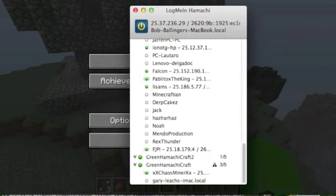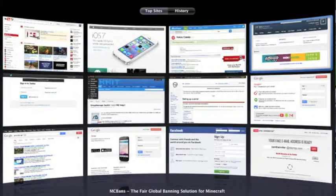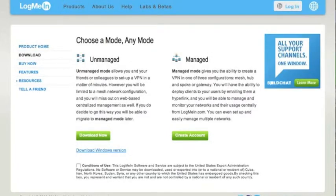This is what Hamachi looks like. Here's how you're gonna log on to my server. You're gonna want to look up Hamachi — H-A-M-A-C-H-I. Click on the link, not the ad. It's gonna give you this page. Right under 'unmanaged' there is the Download Now button — that's for Mac — and below that there's 'Download Windows version' for Windows. Click one of those, install Hamachi, and then open it up.